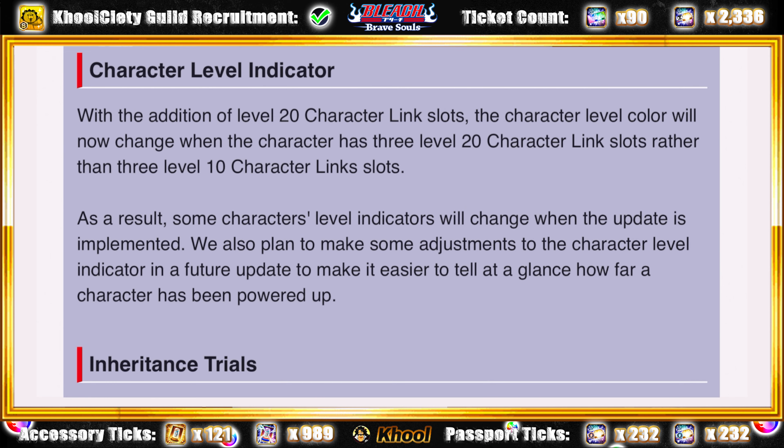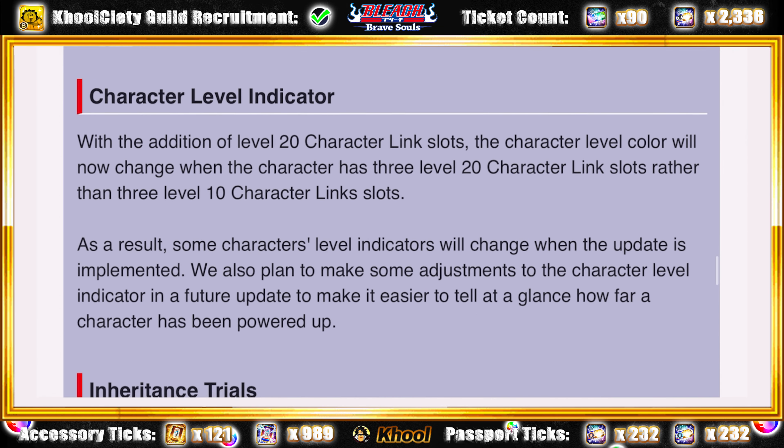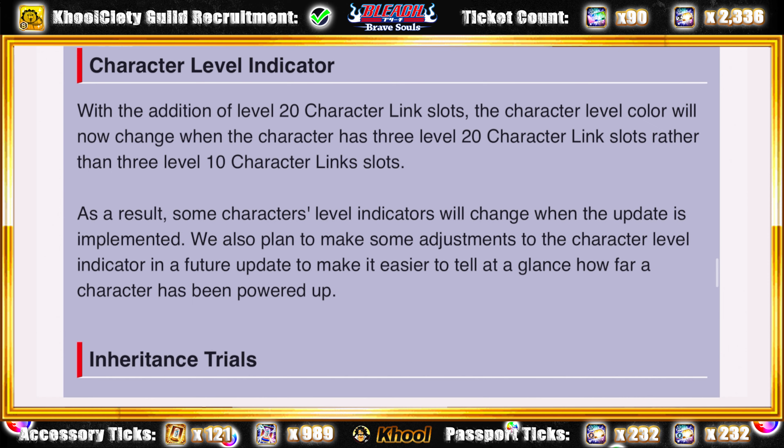D'un côté c'est cool que K-Lab nous balance beaucoup d'updates cette année — en 2021 on a eu les nouvelles quêtes de guildes, le nouveau système d'avancement des personnages, bientôt les nouveaux accessoires, cet été le mode arena, et les nouvelles tours de Saint-Keaman. Cependant, il semblerait que K-Lab passe un peu moins de temps que prévu au niveau des tests, ou qu'ils n'arrivent pas à tenir la cadence — peut-être qu'après une période creuse l'an dernier, cette année avec la flopée de mises à jour la partie test en prend un sacré coup.